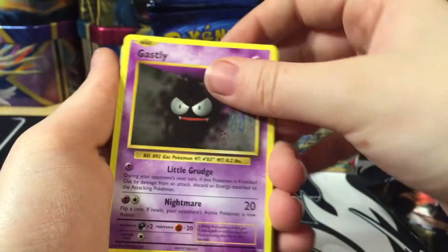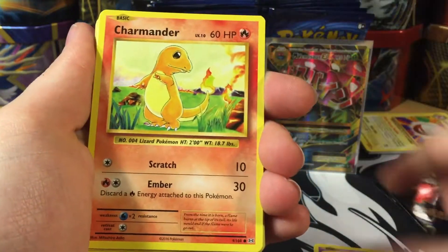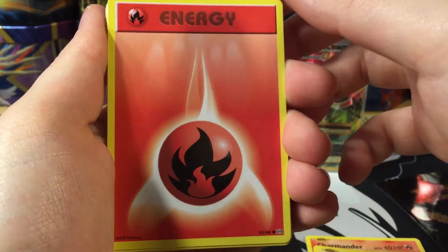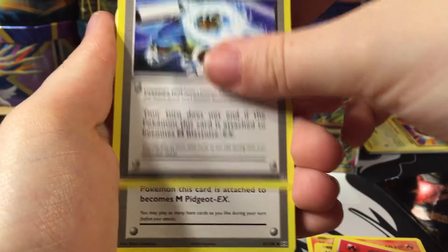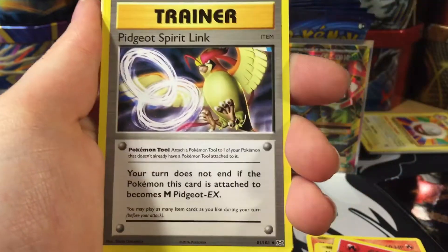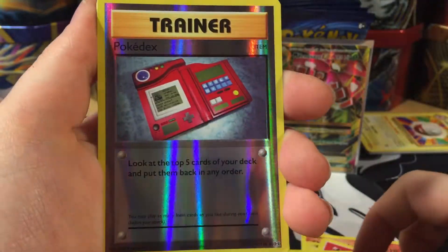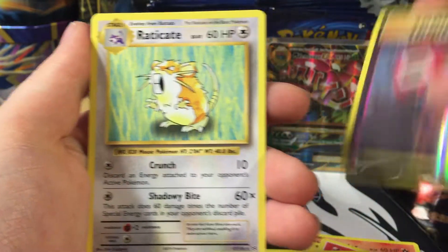We have Gastly, Diglett, Charmander, Voltorb, Fire Energy — yikes — Blastoise Spirit Link, Pidgeot Spirit Link, Kakuna reverse holo, Pokédex, and Eradicate.